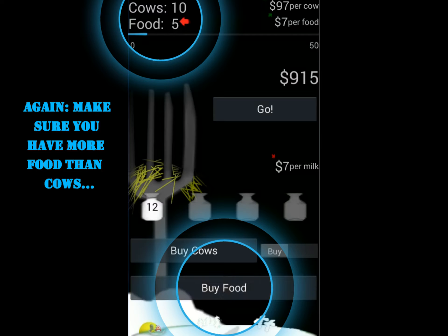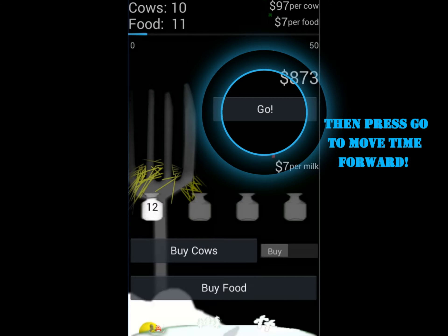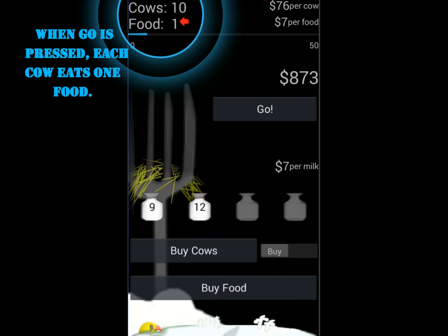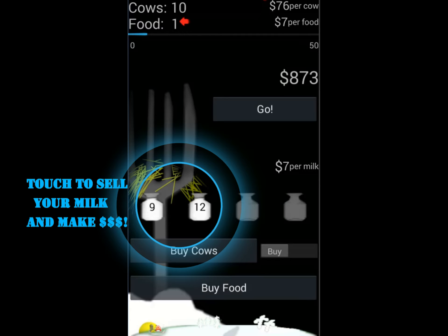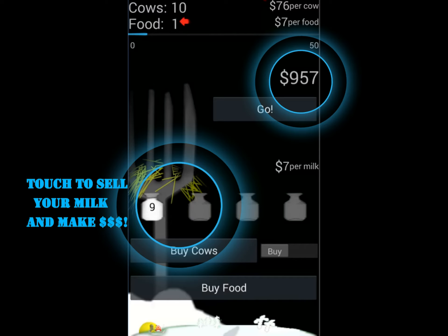Once again, make sure you have enough food for all your cows, because when you click here, you'll move forward in time and each one of your cows gets hungry and eats the food. You can make money by pressing these little milk jugs, which your cows give you every time you press go.